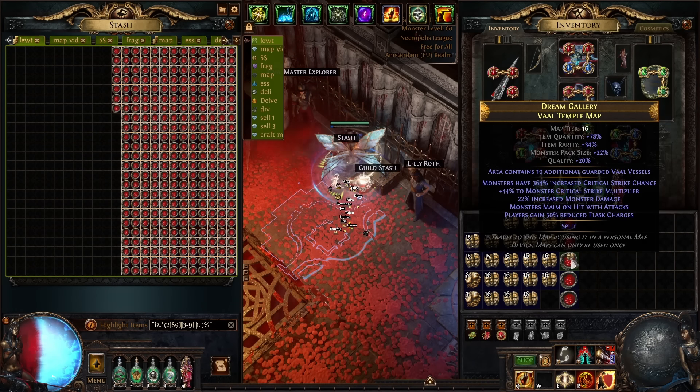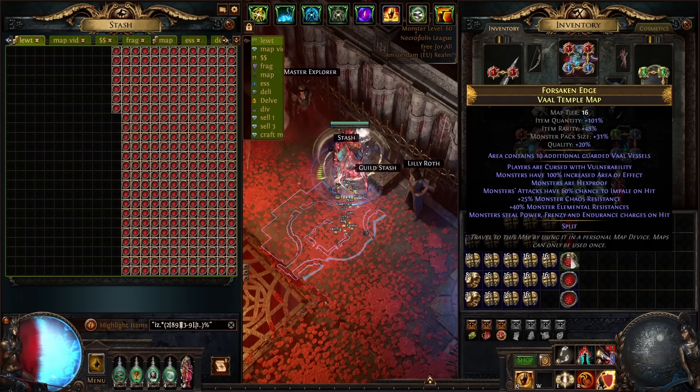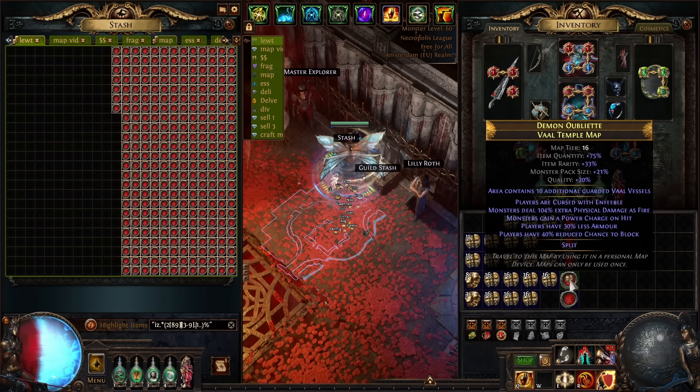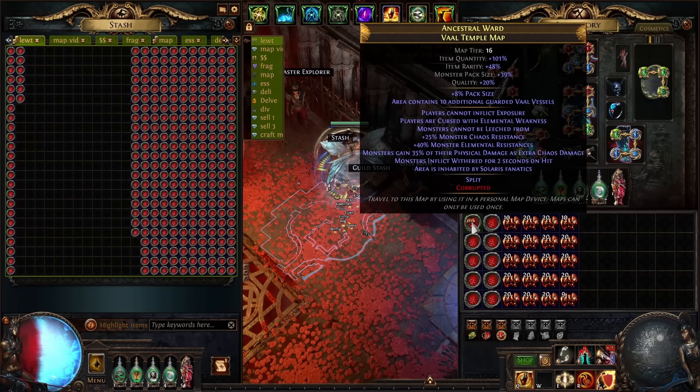For the second-to-last step, we are going to Chaos spam every map for 28 pack size combined with five mods, then Exalt slam the last mod so you end up with 30% pack size. It's also possible to scale beyond 30% pack size, so don't click too fast. For the last step, you want to corrupt the maps with Vaal Orbs.